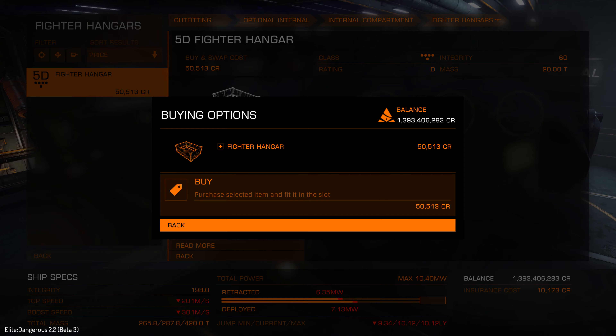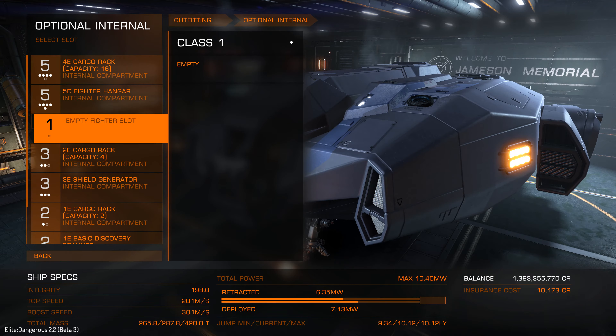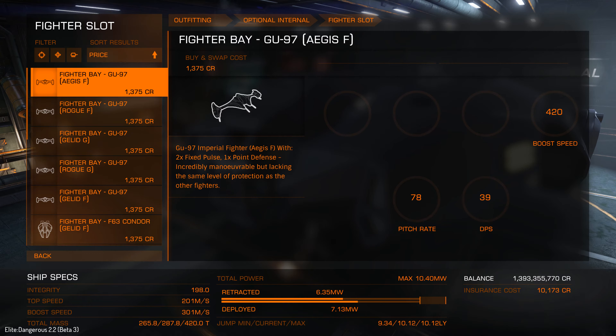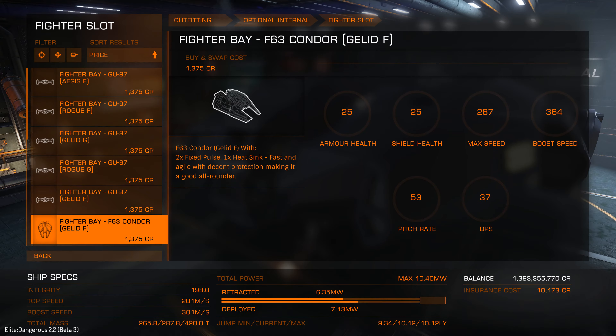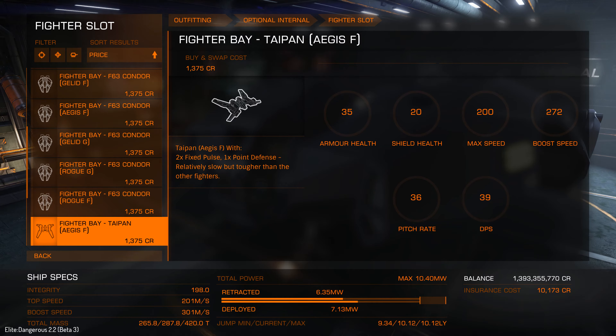So let's buy this module. Once we've bought the module you'll see empty fighter slots. We need to press the button here and browse. On this page we'll get a list of fighters. There's the GU-97, the F-63 Condor which is the one you see in Star Wars: The Force Awakens I think, and then the Taipan.